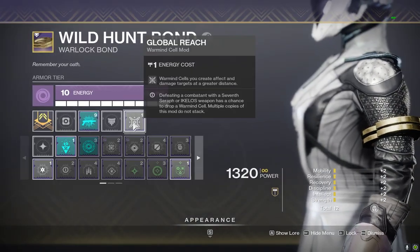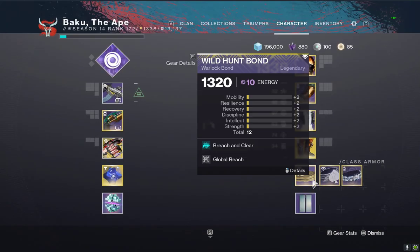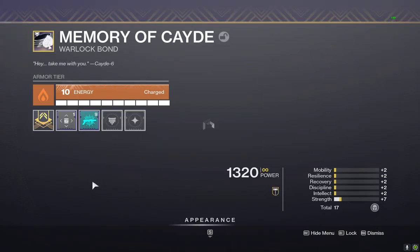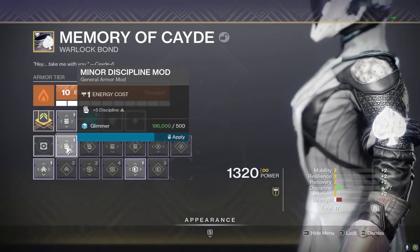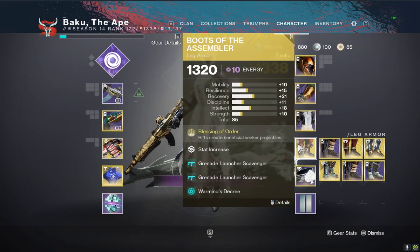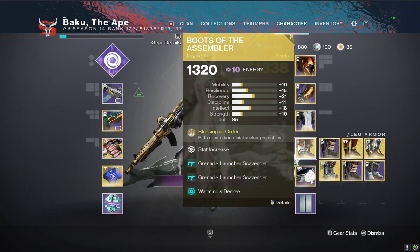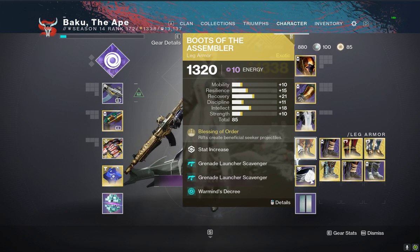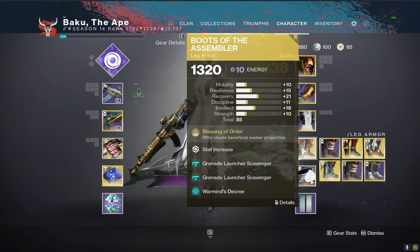Now that I look at it, I can actually — there we go, that is much better. I'm probably going to put that into Discipline, honestly. So these boots are going to come into play very well, especially for my teammates. If you are a Warlock, I suggest you get these boots and use them. Because if you stand in your healing rift and they are away from you, there are little Seekers that will find a way. And you have the potential for infinite healing rifts as well.